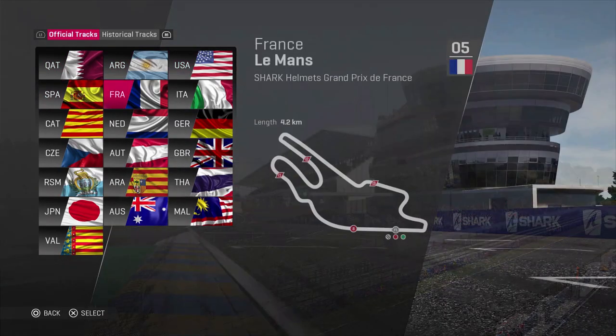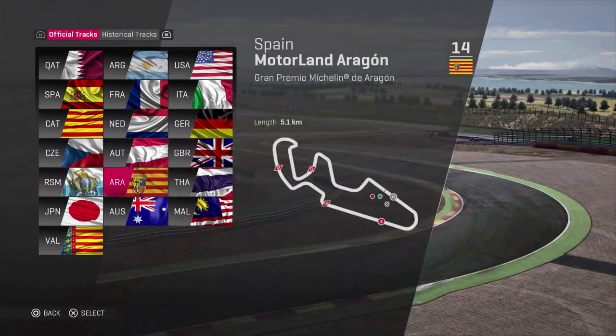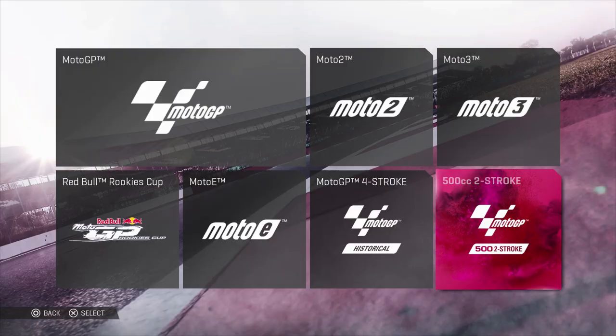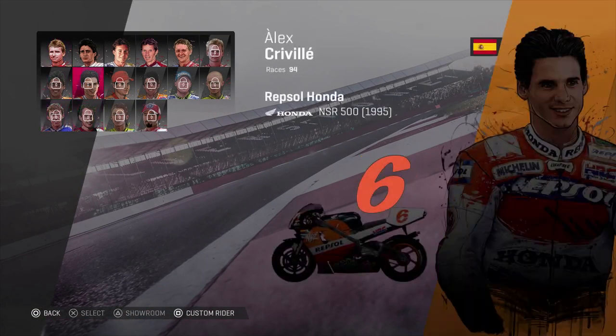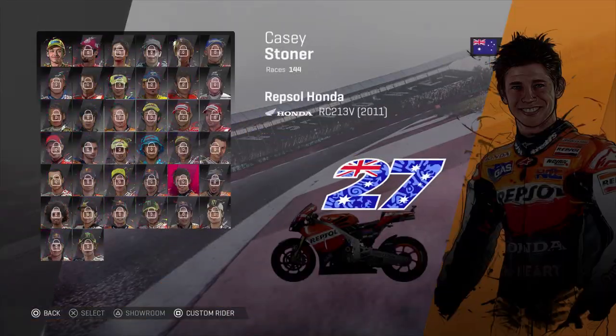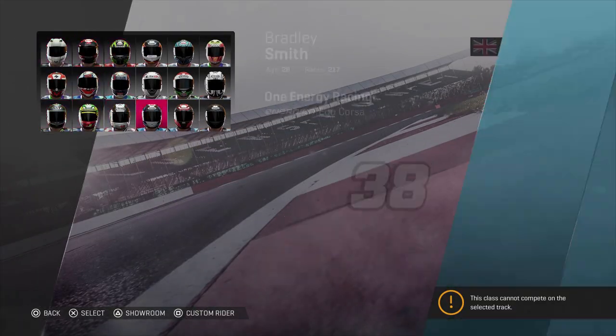Those are your MotoGP riders. Those MotoGP riders are the face of the sport, but there's also legends — two strokes, four strokes, current legends, past legends, and even fallen legends. We have the Moto E-Class, the Red Bull Rookies Cup with a lot of riders.